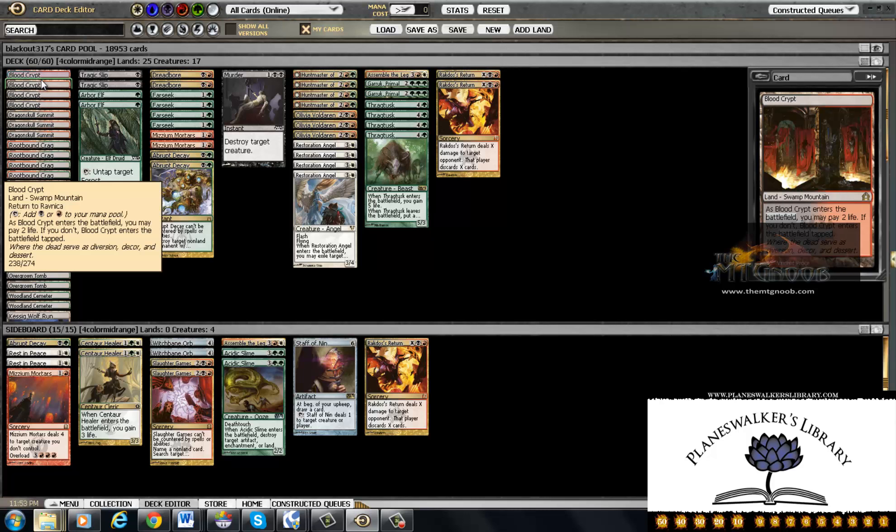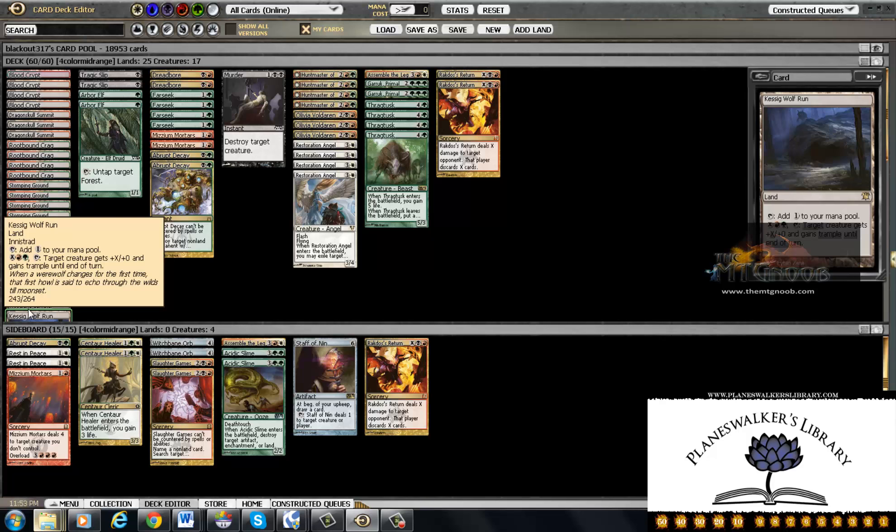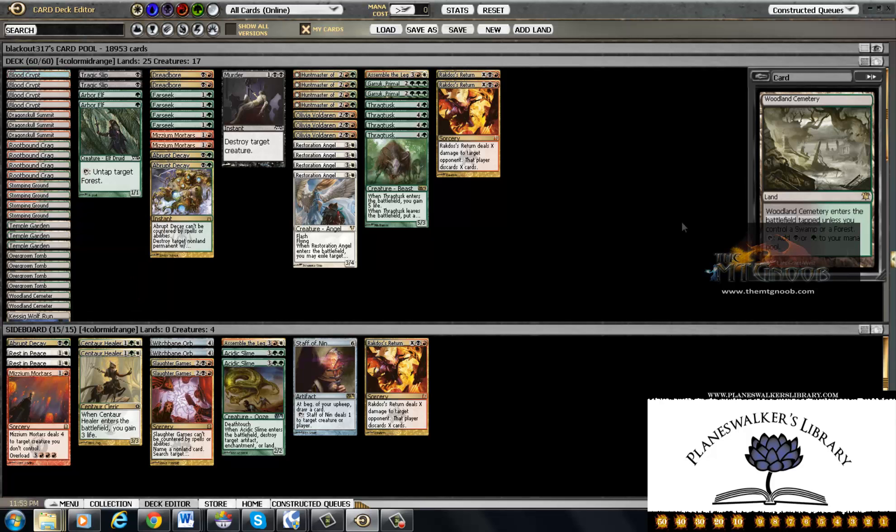So let's talk about the mana base: four Crypt, three Dragon Skull Summit, four Rootbound Crag, four Stomping Ground, three Temple Garden, four Overgrown Tomb, two Woodland Cemetery, and a Kessig Wolf Run — because I've got to throw that Kessig Wolf Run in there.